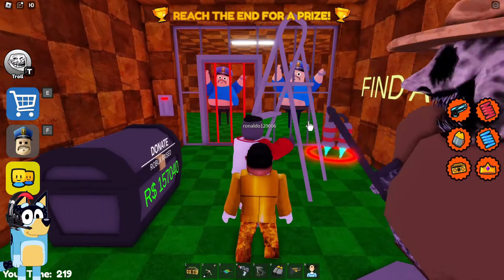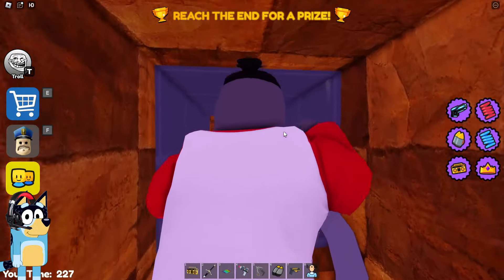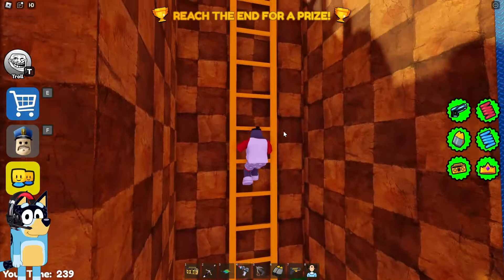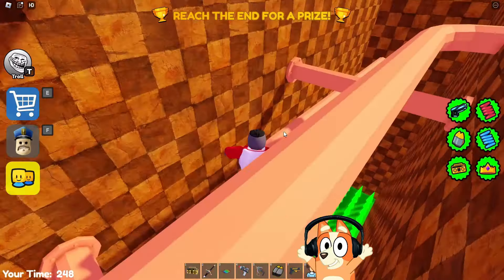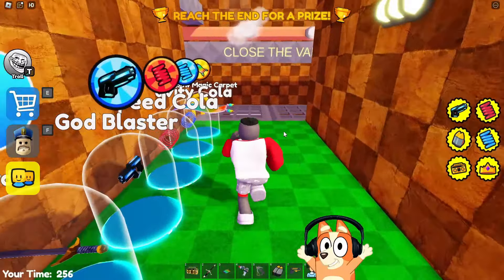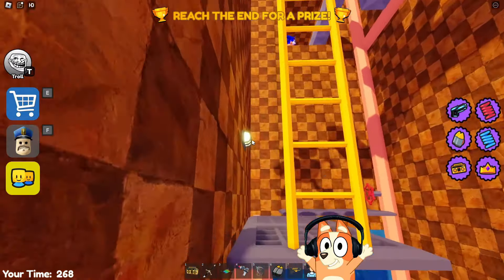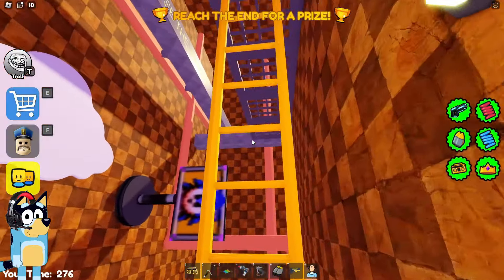It seems that the developer of this game did everything to ensure that as much money as possible was donated. But we definitely won't do this because we can easily beat this game without buying a single boost — we have already proven this more than once. Now let's go through this bridge test and the pipes, after which we will need to do this test with valves. Every time I hope that this test will be changed in some way, but unfortunately it always remains the same. They added some rather strange banners with Eggman here — it seems to me that they could have made it of better quality.